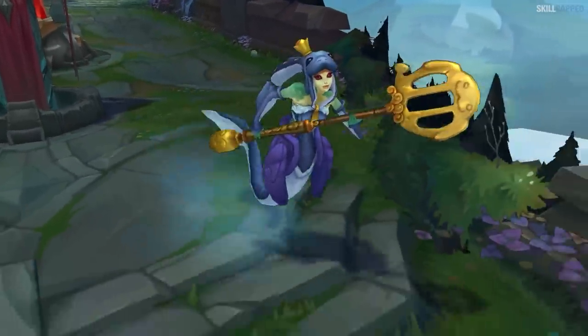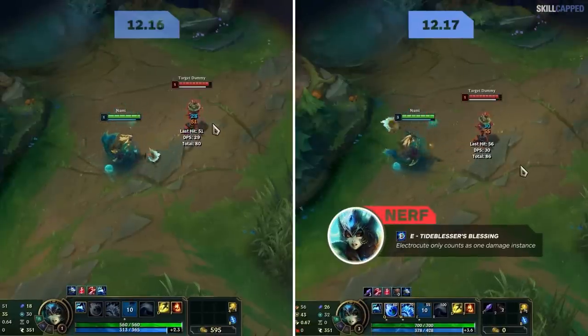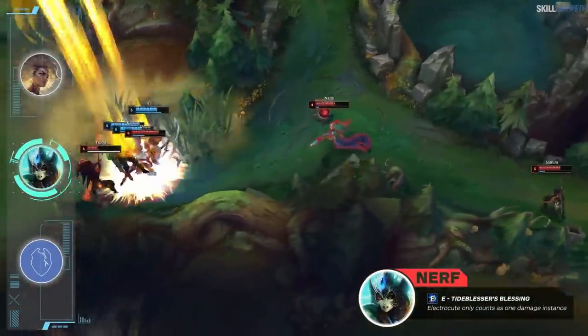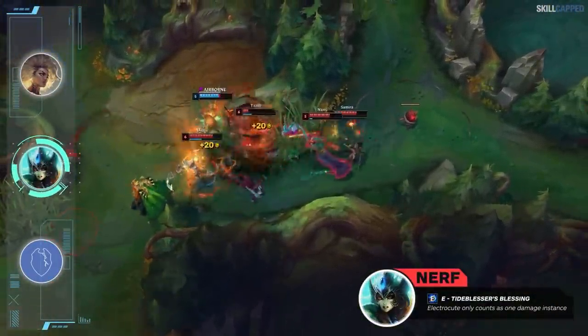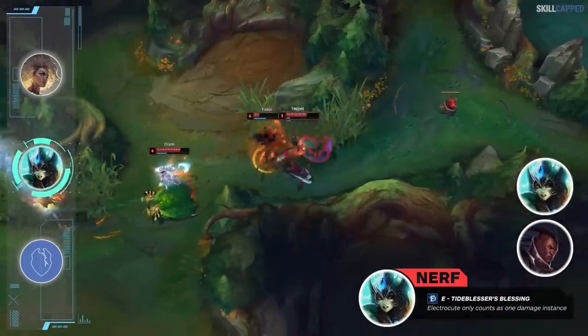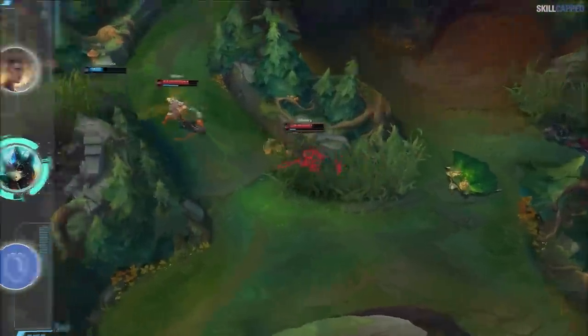Nami is being nerfed for 12.17 but only if you're running Electrocute. Nami's E will now only count as one damage instance, nerfing the power of Electrocute. Arcane Comet is actually winning more than Electrocute in solo queue, so all this nerf will do is give more priority to Comet for 12.17. The Lucian-Nami duo will take a decent hit though, as they were definitely way more lethal when Nami took Electrocute.